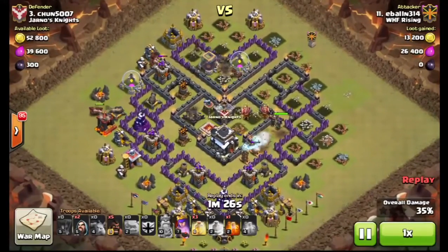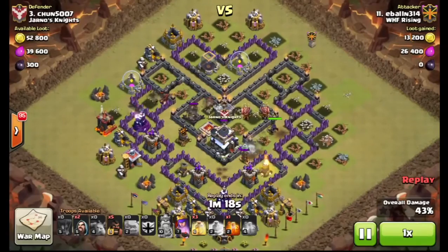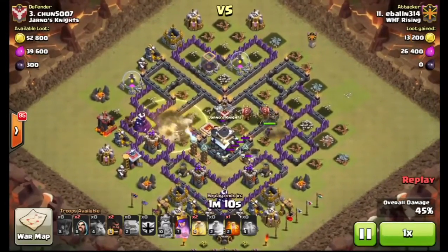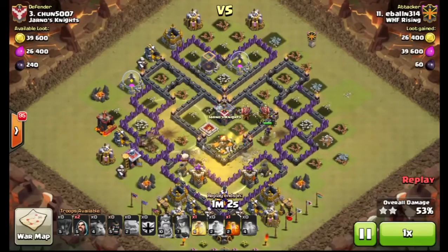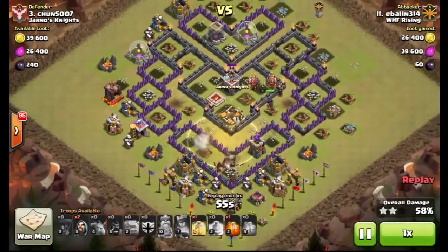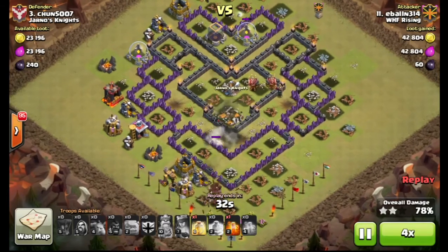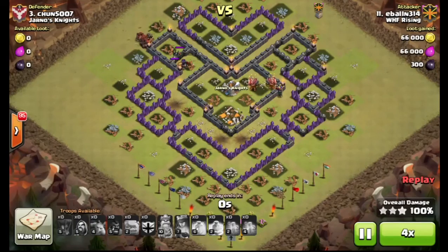The golem is tanking for the queen against the X-Bow, so the hogs come in untouched. He lays a heal down for that giant bomb, nearly hits the quad Tesla farm — max Teslas. Queen uses her ability while the hogs make their way around. Another heal used, still one more heal left — no problem pushing through the rest of this base. Hardly any defenses left; the queen remains up and is part of the cleanup. The queen hits a double giant bomb but just barely makes it out. Very nice attack by Ebon — not a simple one to beat for an 8.5.